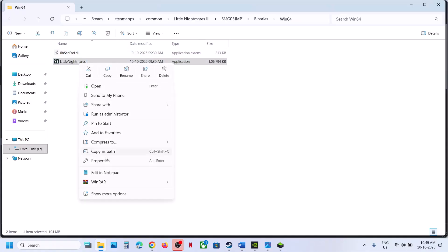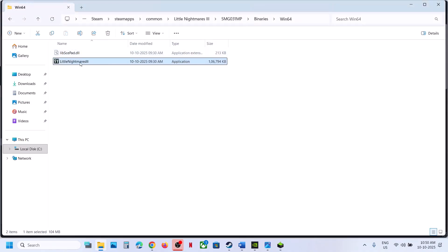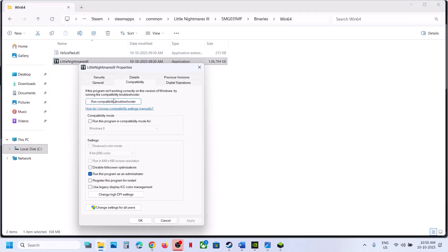If that does not work, make a right click, go to Properties, go to the Compatibility tab. Put a check on the box which says Run this program as an administrator, hit Apply, click OK, and then launch the game. Still not working? Go to Properties once again. This time you can try Windows 8. Hit Apply, click OK, launch the game. If that does not work, select Windows 7, hit Apply, click OK, launch the game and then check.